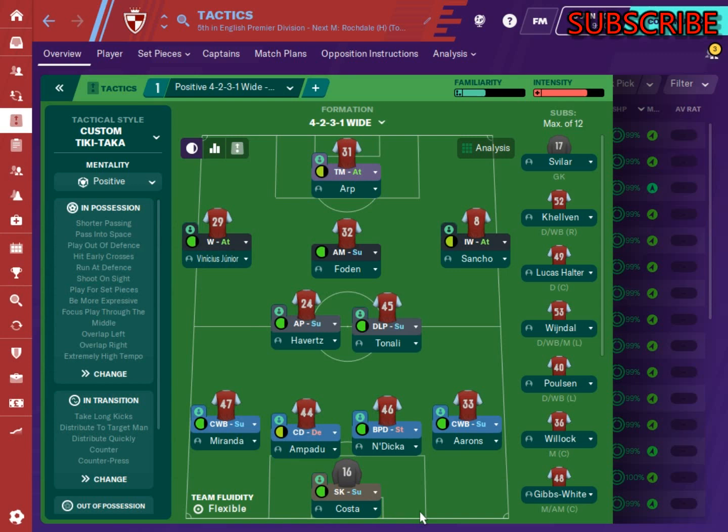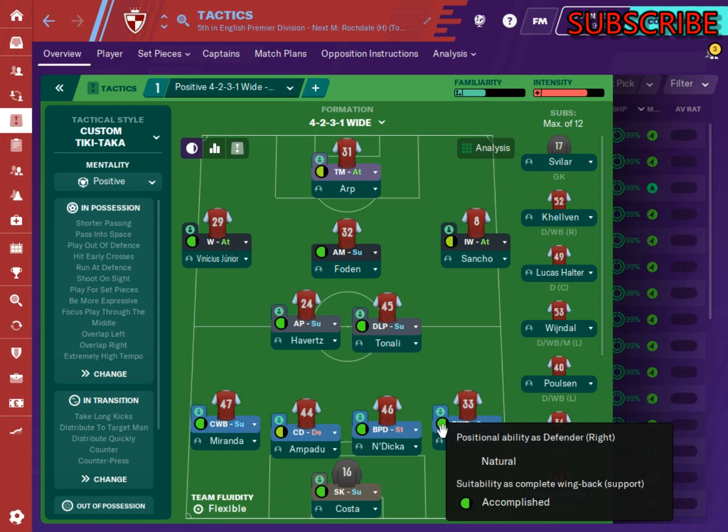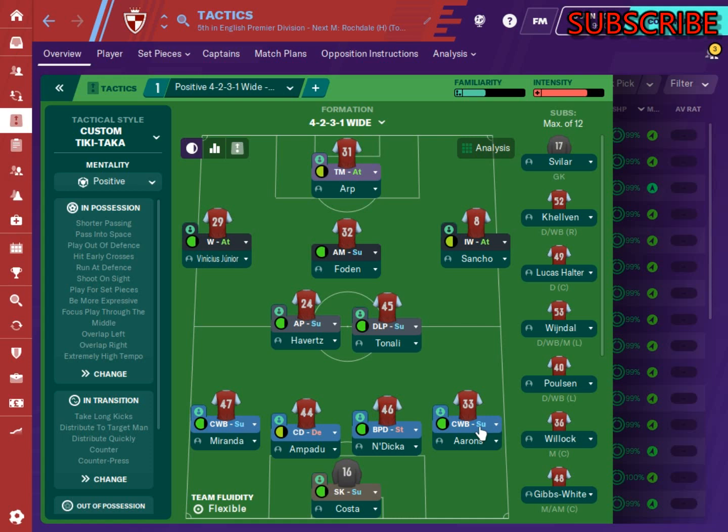None of my players have a full circle here because they're all training in new positions. Aaron is trained as a complete wing back on support, Dekker as a ball-playing defender as a stopper, Purdue as a central defender on defend, and Miranda as a complete wing back on support. That's how I start developing players and get them to improve.